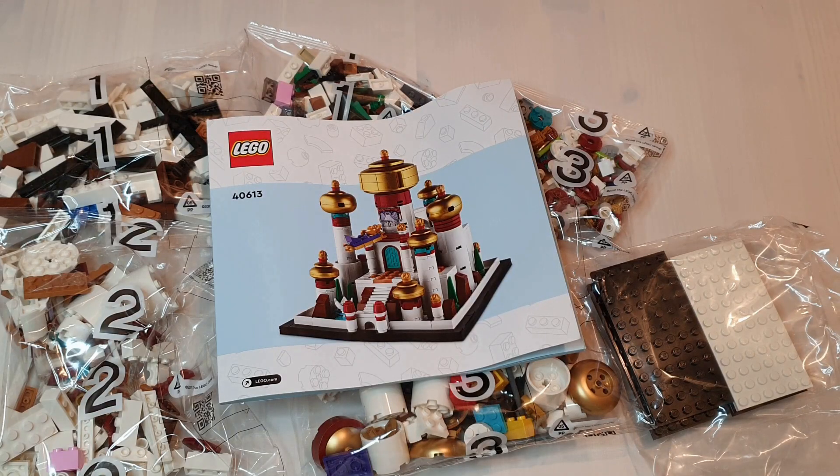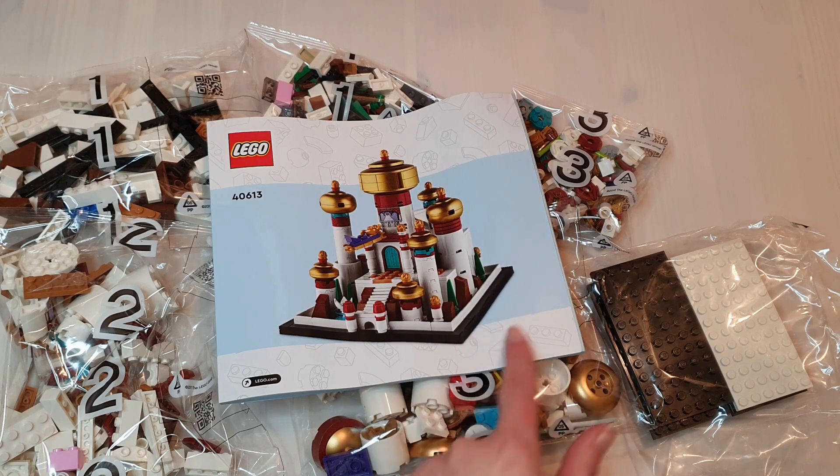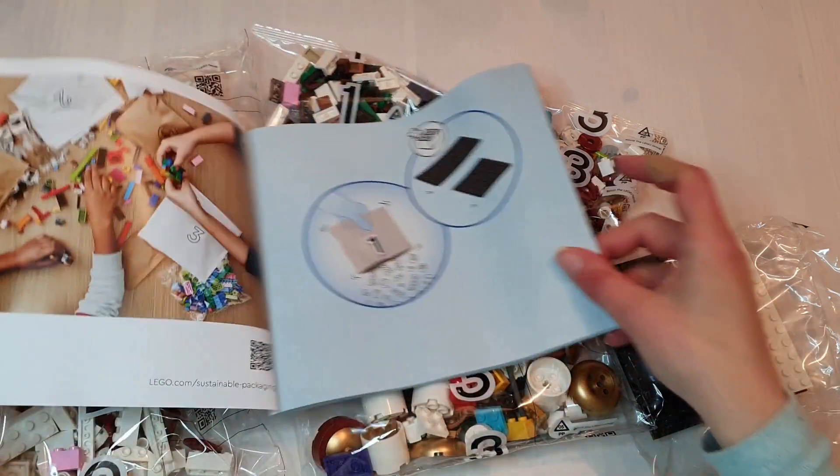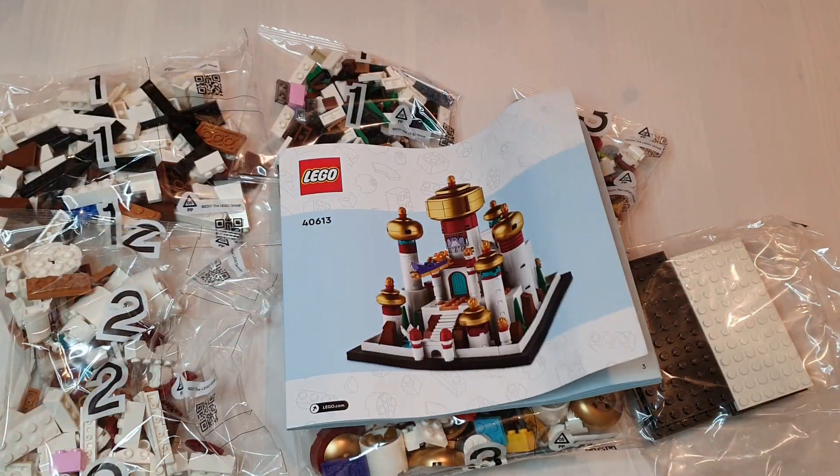The instruction booklet is fairly simple in its design. However, there's no QR code for earning insider points on this set. I think that's a little bit cheeky considering the price. There's no additional information inside the book either — you're pretty much straight into the build.